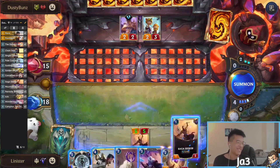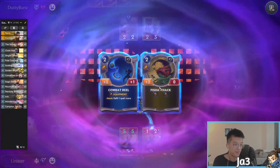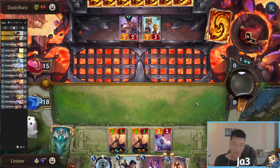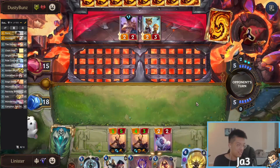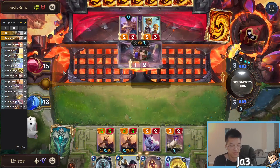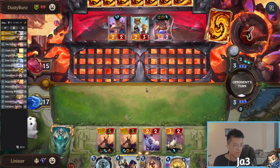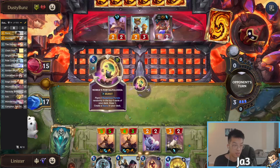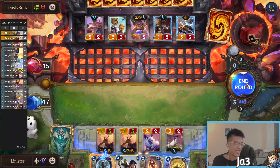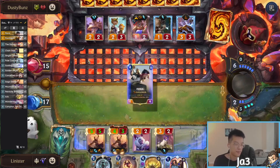If you run TF or DN in a Nami deck — DN, what's DN? He's nuts. Gosh darn it guys. I'll probably try to play Fiora here. Wow, that's really good — that's also a Fearsome block. I am livid.